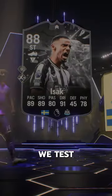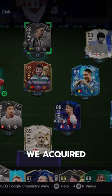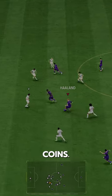Welcome to Baller or Bust, where we test FIFA cards so you don't have to. We've got Showdown Isak, acquired via SBC for 122,000 coins.